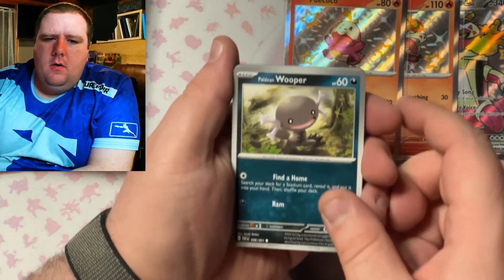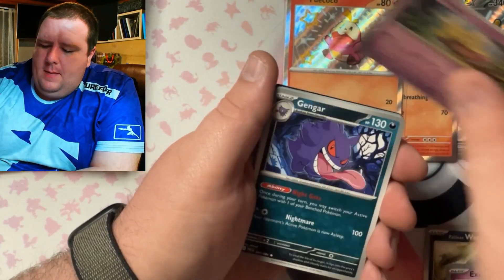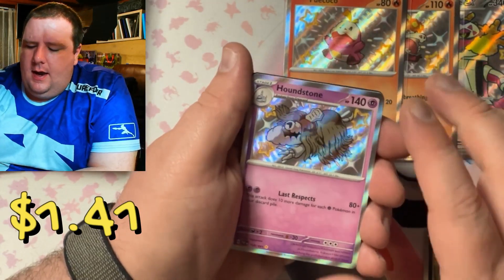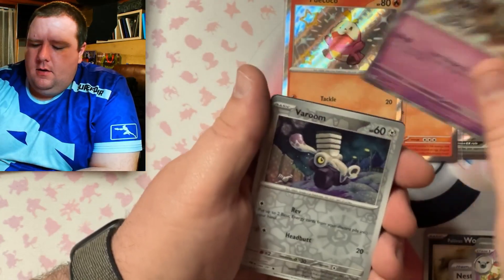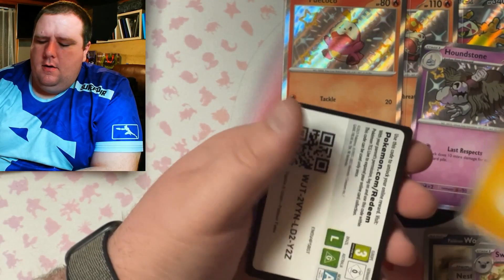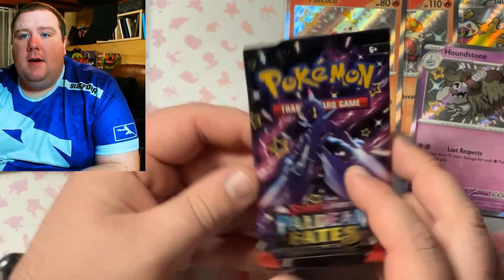Pack one: Wooper, Exeggcute, Mankey, Flittle, Gengar, Nest Ball, Scizor, Bat, a Houndstone, baby shiny Vaporeon, and Annihilape. There's the code card. On to pack number two!